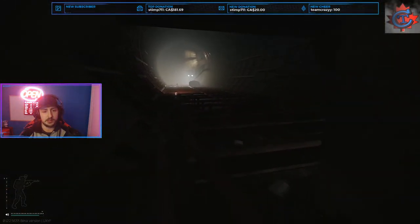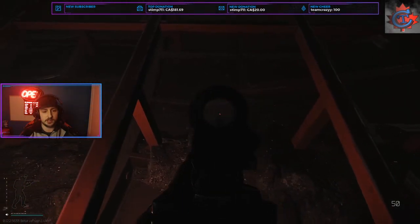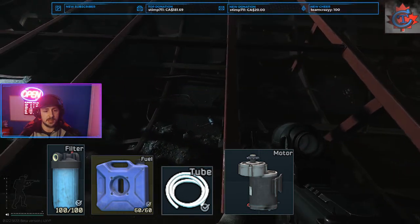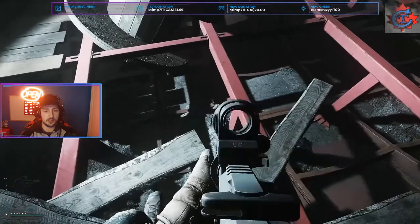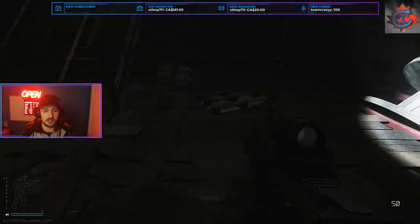Continuing along here, this room at first may not look like it has a whole lot, but it actually spawns filters, fuel, tubes, things like that in these holes as you can see right here. It's definitely worth looking. There's also motors that spawn here. You'll also find tubes, filters, and hoses right here.